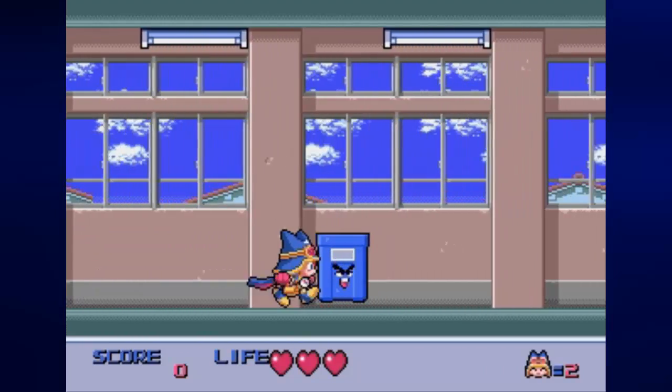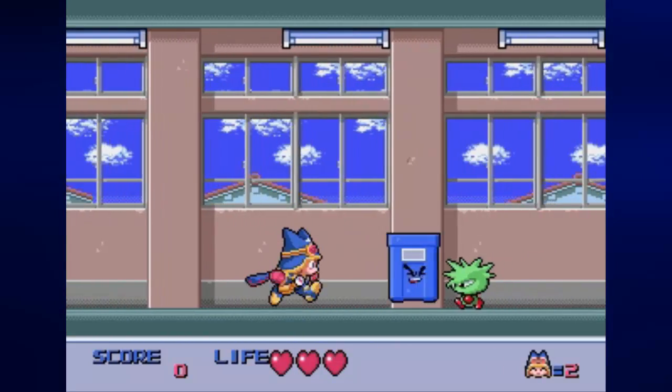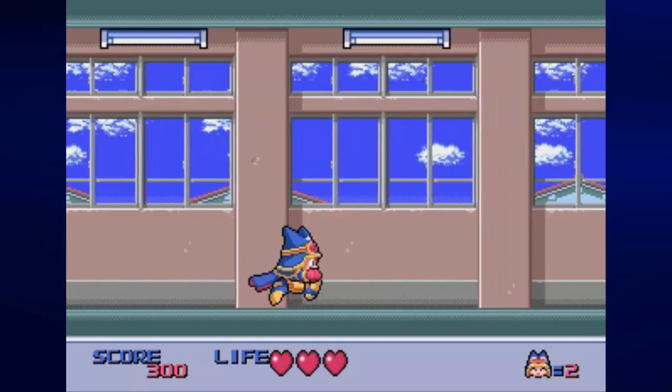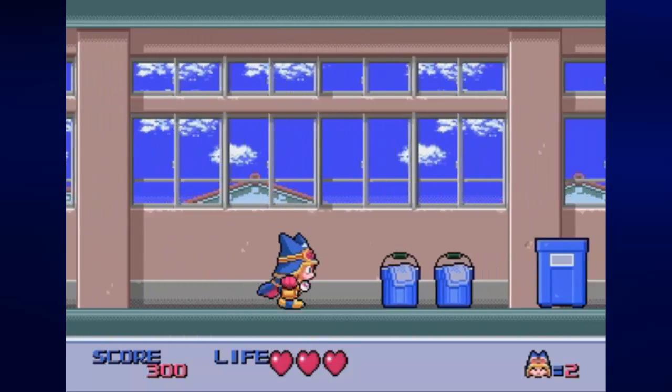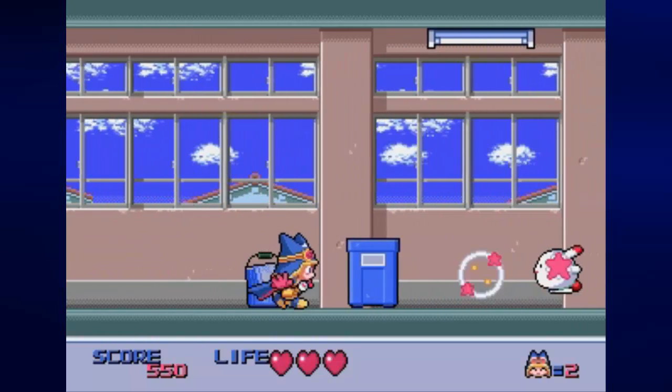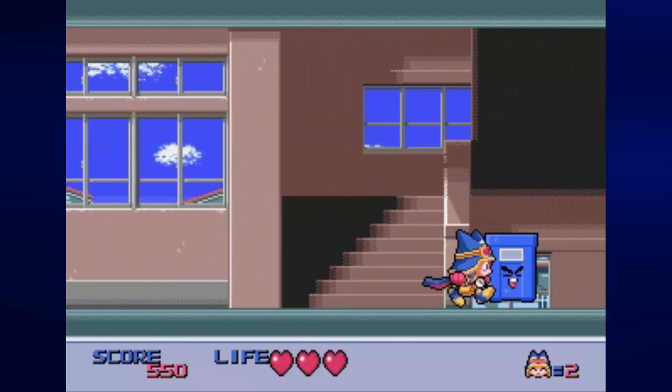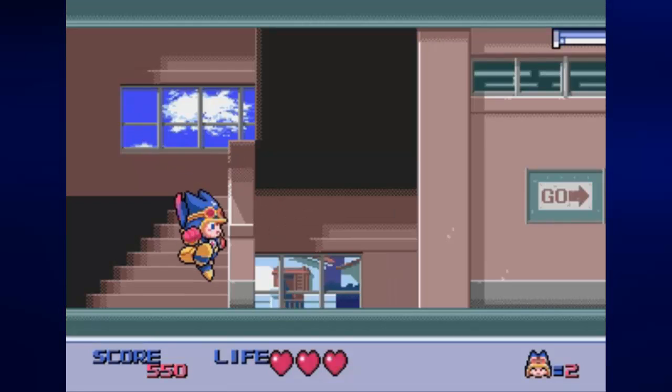As mentioned earlier, the control pad lets you move left and right, you can also duck with down, B lets you attack, C lets you jump. You can change that but I'm sticking to the defaults. You can use your attack to turn inanimate objects into ammo, like I'm doing here.